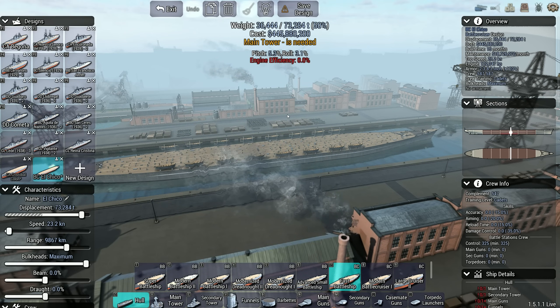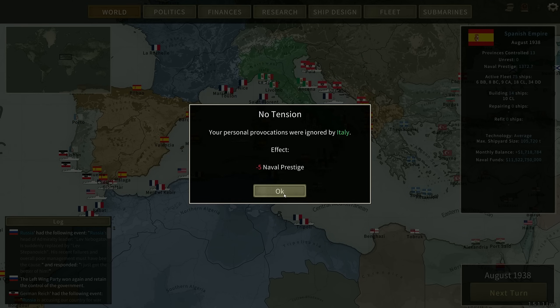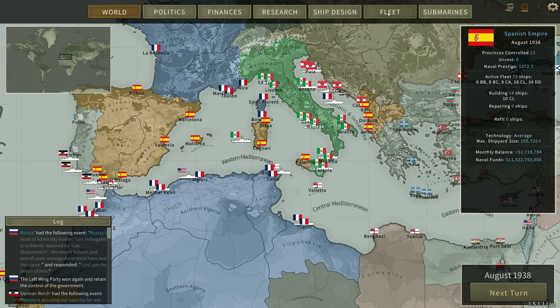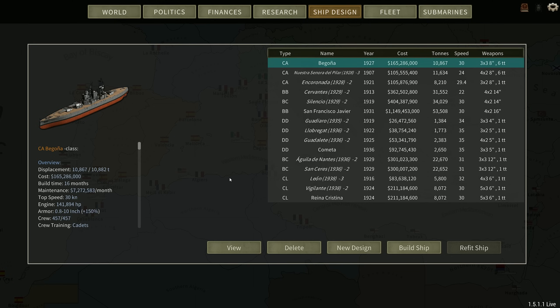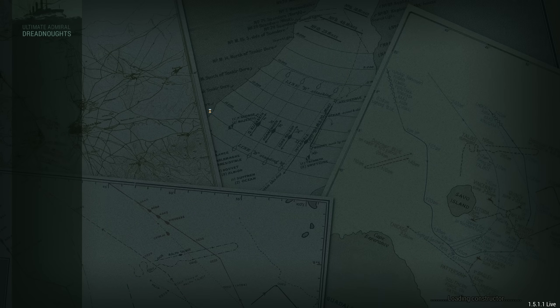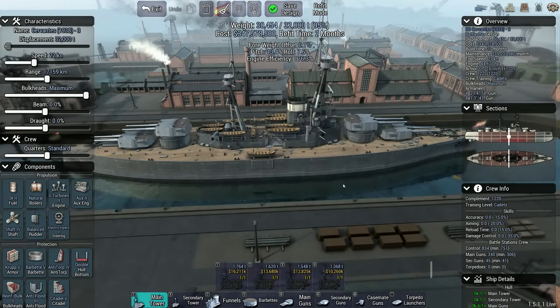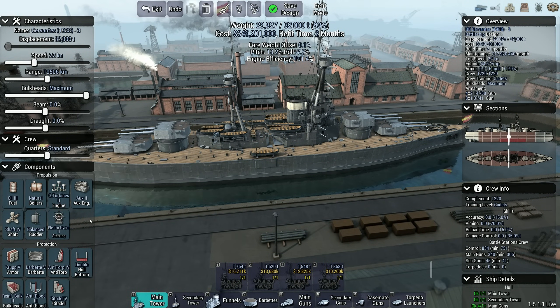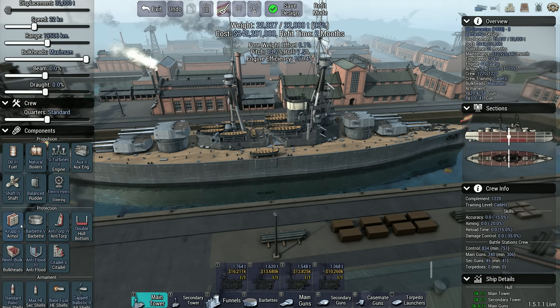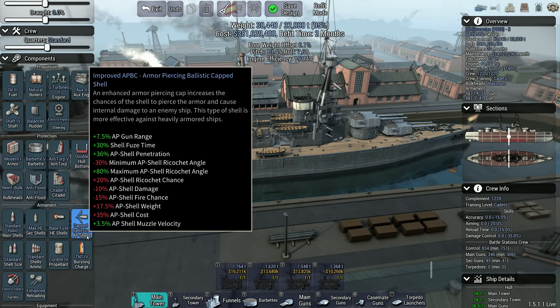I'm just going to advance the turn until the Italians declare war on us again. Italy seems reticent to attack us. So what I'm going to do, now that we have the 14-inch Mark Fours — the Cervantes and the Silencios can be quickly refitted. I might actually cause the Italians to declare war on us. I wouldn't be surprised. We can take the Cervantes and refit her — gear two turbines. I'm probably going to avoid diesels as Spain because they are fabulously expensive in terms of maintenance.